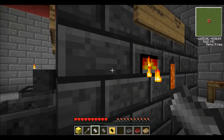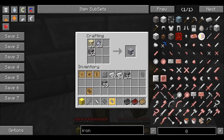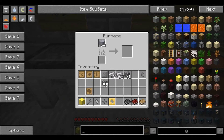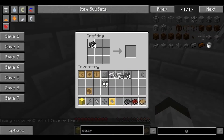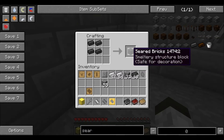Onto the smeltery. You build a smeltery out of seared brick, and seared brick is made from grout. Basically you're going to craft in a crafting table — put clay, sand, and gravel together and that will give you grout. Once you get the grout, take it and put it in your furnace, and that turns it into seared brick. Then you take the seared brick, put it in the crafting table in a pattern of four like this, and that gives you seared bricks. You're going to need a ton of them — that's what you build your smeltery out of.